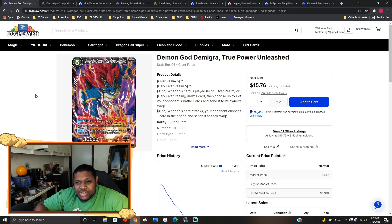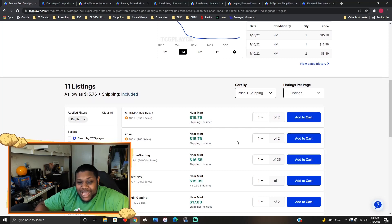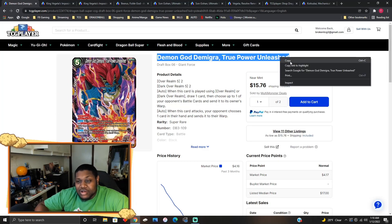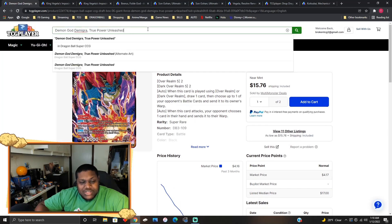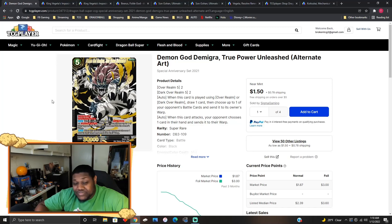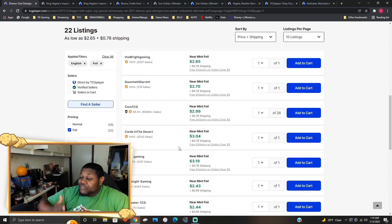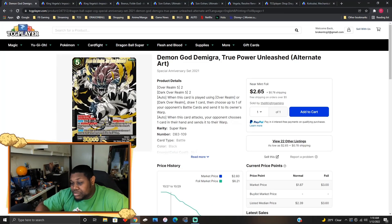Demon God Demigra True Power Unleashed — market price was four dollars but now they've shot up to 15 to 16 bucks. Granted this card was reprinted in the Special Anniversary Box, but I think it's getting hyped because of the new Trunks deck coming out. The alternate art ones are just a dollar fifty and foil ones are three bucks, so it's your choice — dollar fifty, three bucks, or fifteen dollars for the original, depending on which artwork you like best.